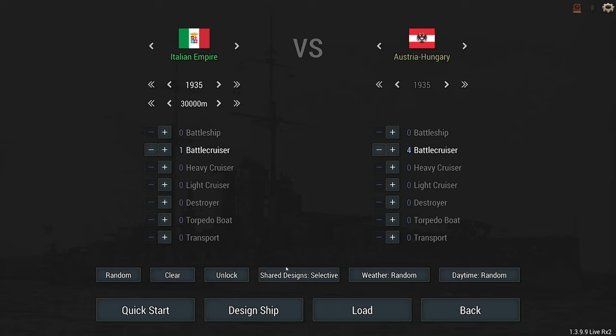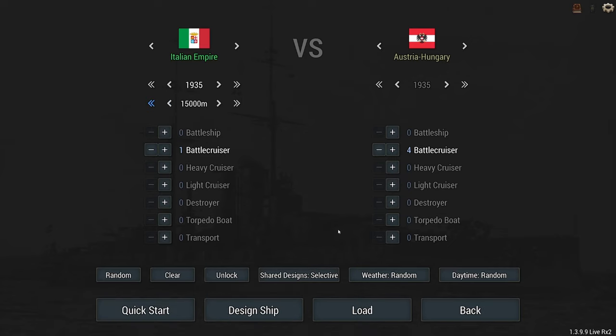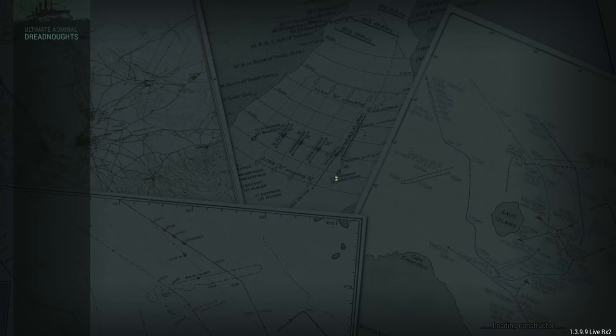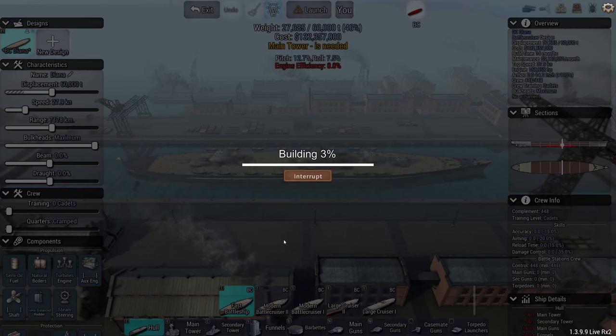Considering time is of the essence, I'm going to not put the starting range at 30,000 meters — I'll put it at about 15. Weather, we're going into stormy weather. Why not? It's going to make for a very interesting battle. Daytime, nighttime, random battle. This is going to be an absolute challenge. Design ship. Here comes the legendary auto-design. Let's see what sort of Italian ship the AI throws together for me. We can go up to 60,000 tons.